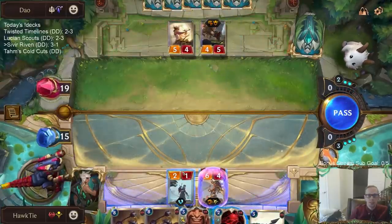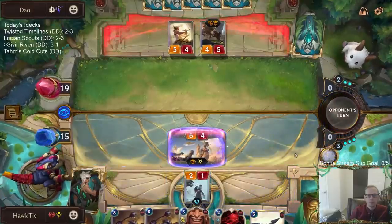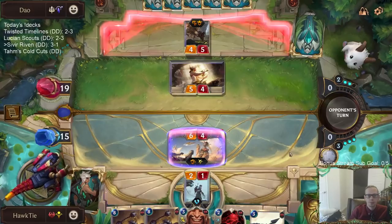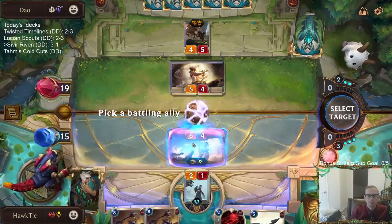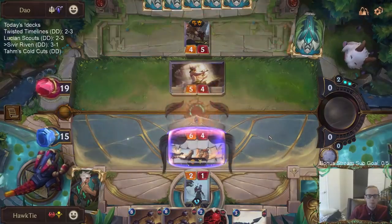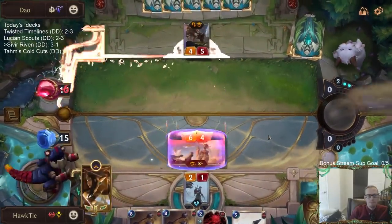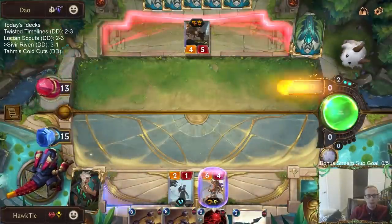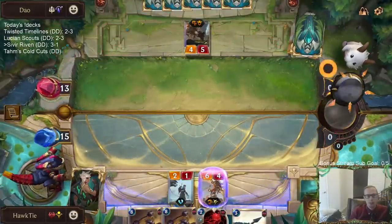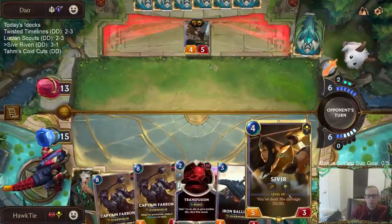This Screeching Dragon is great. That's a lot of damage for Sivir — that was 12 damage right there. Sivir's at 22 now.